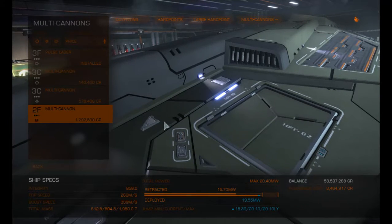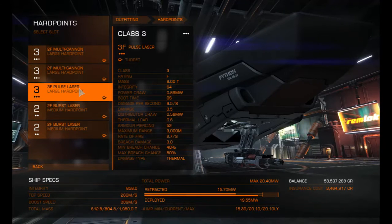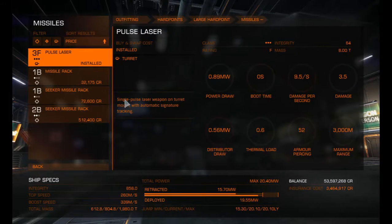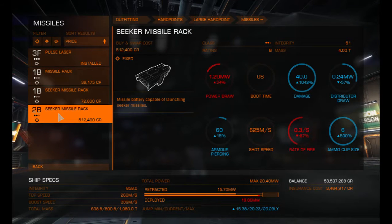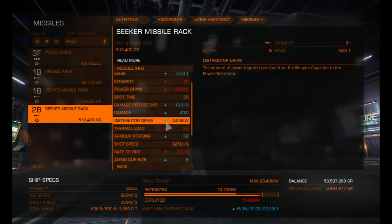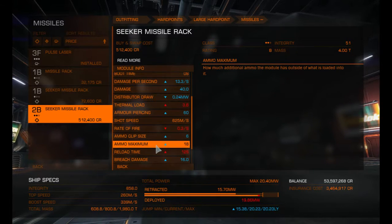I also want to look at changing one of these hard points. Let's look at the missiles — we've got seeker missiles here, at 512,000 credits. Damage is up, ammo piercing up, rate of fire, boost rate. Ammo clip size is 6. Maximum ammo is 18, so that's about 3 reloads.